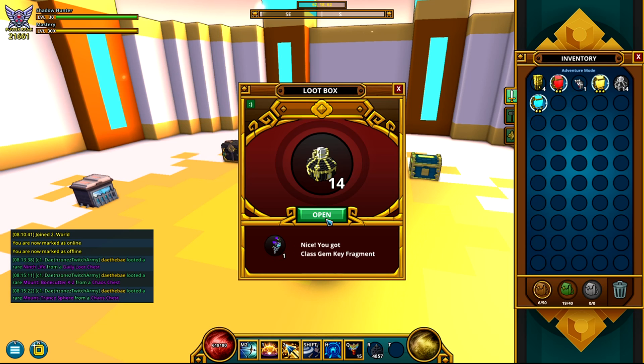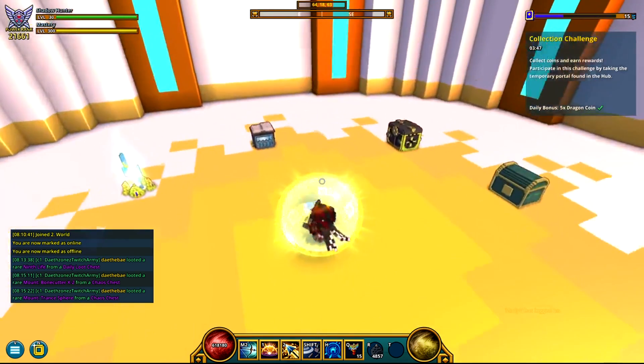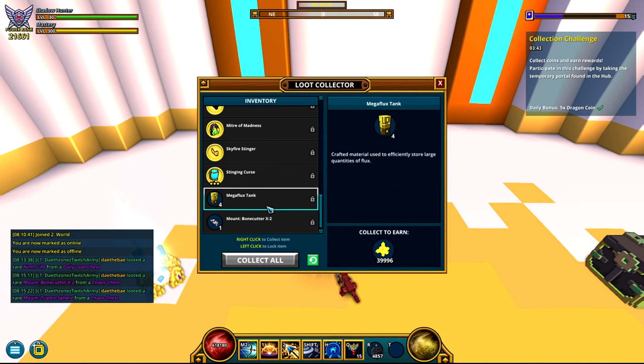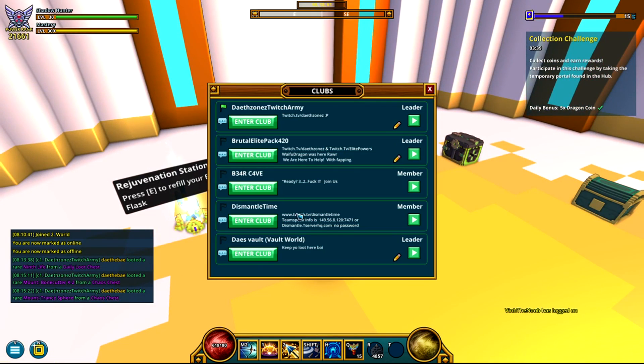We got three star sinkers — magic damage, critical hit, and max health. Not what we needed. We need a fire gem, so let's go ahead and get rid of all these right here — and this, and that.